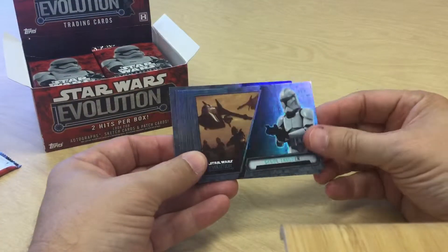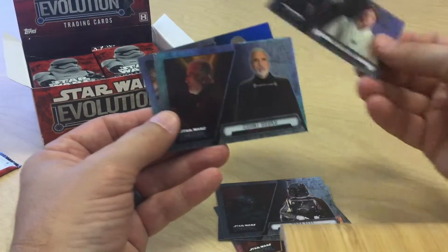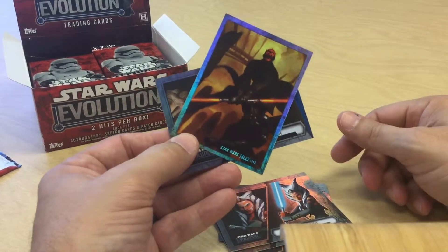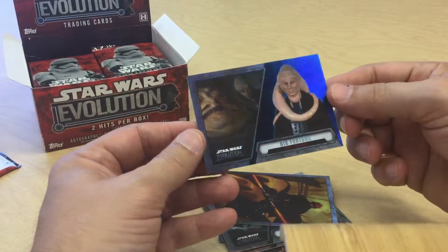Next pack. We got Clone Trooper, Tarkin, Boba Fett, Mon Mothma, Count Dooku, Ahsoka, another comics insert — Star Wars Tales from 1999 — and a blue Bib Fortuna parallel.